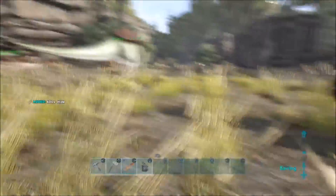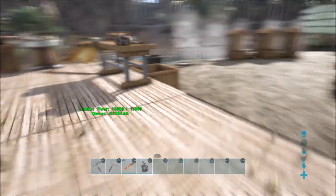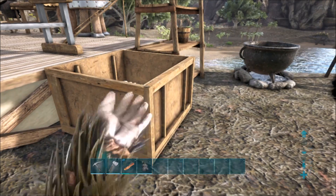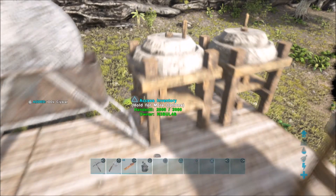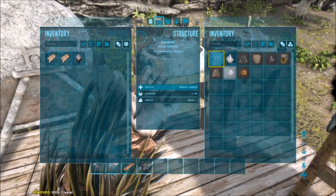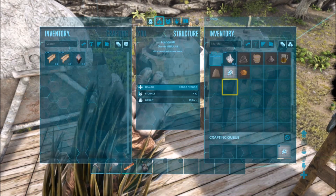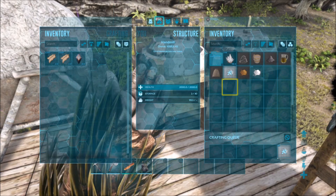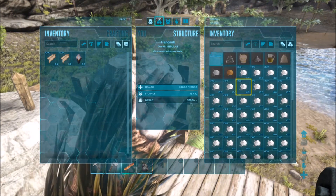And you need salt, which is made from crystal in the handmill or the alchemy table. I make my salt in the handmill and it's super easy. It takes one crystal and makes a ton of salt. So here I'll demonstrate it real quick. You just put crystal in the handmill — I'm going to make five. One salt craft with one crystal makes 15 salt. I just put a bunch of crystal in and this is pretty much all the salt I'll need for the whole game.